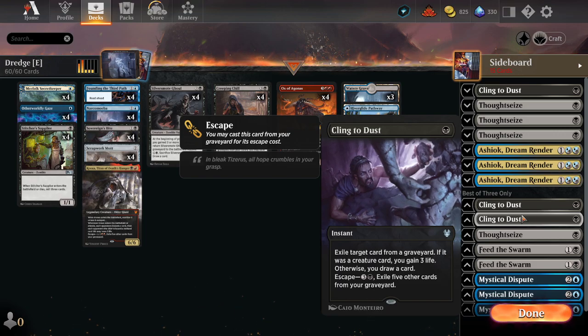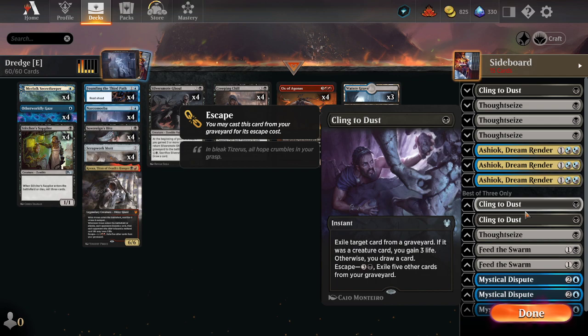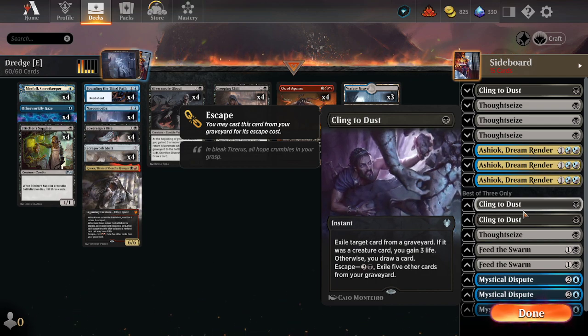It gives you some late-game sustain, and once you've dumped stuff into play, if you need to protect yourself from something like Grease Fang you can hold this up for four mana.